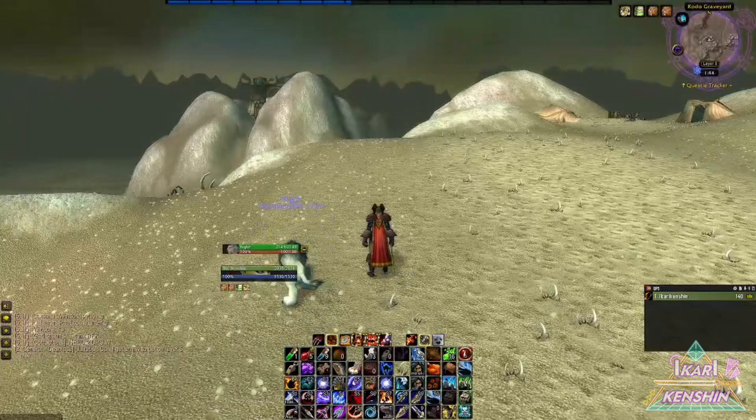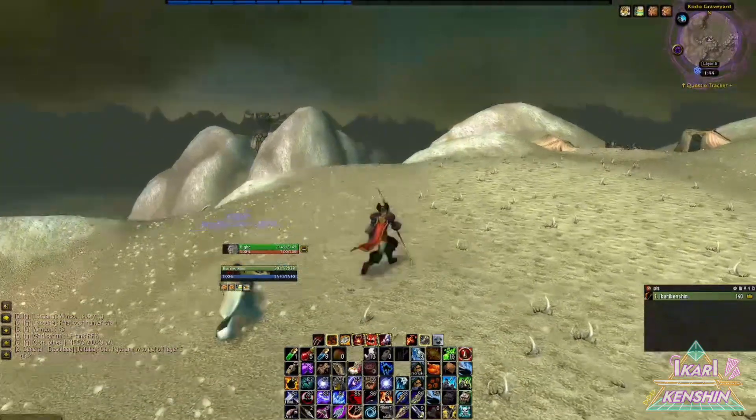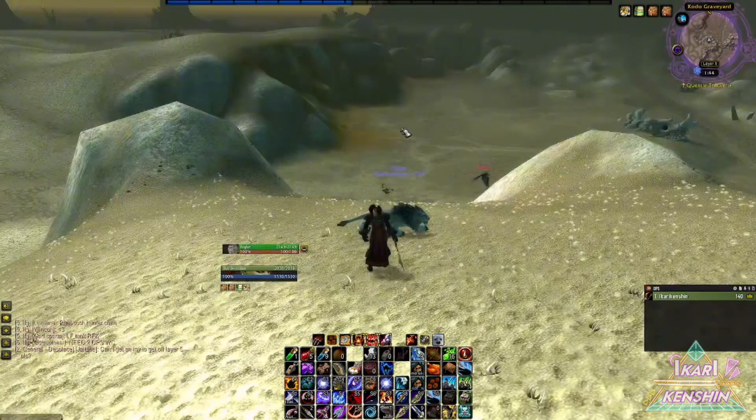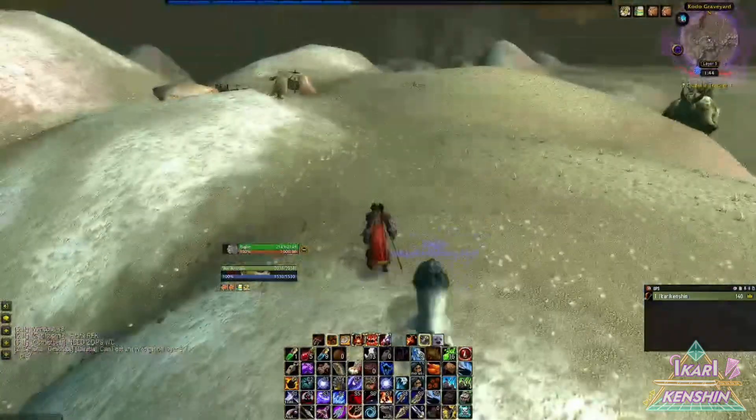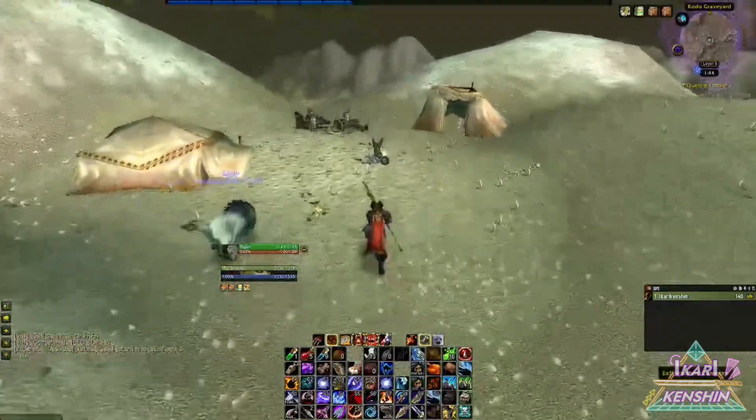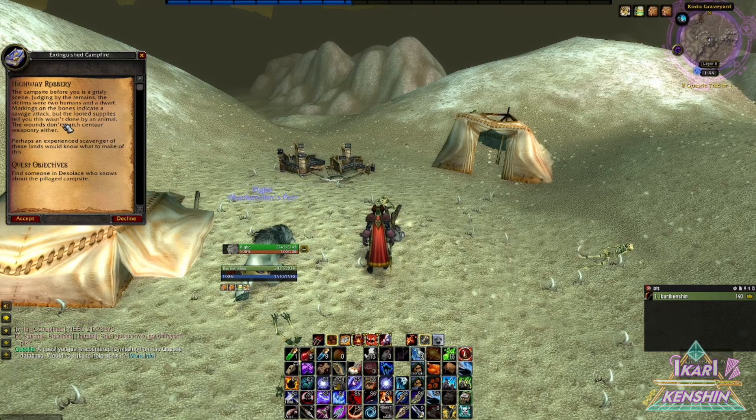Welcome back to another guide video for Season of Discovery, World of Warcraft Classic. We're going to be looking for the Trap Launcher rune today. There is an extinguished campfire overlooking the graveyard. I found it — click on it. The campsite before you is a grisly scene; judging by the remains, the victims were two humans and a dwarf. The wounds don't match centaur weaponry, so find someone in Desolace who knows about the pillaged campsite.